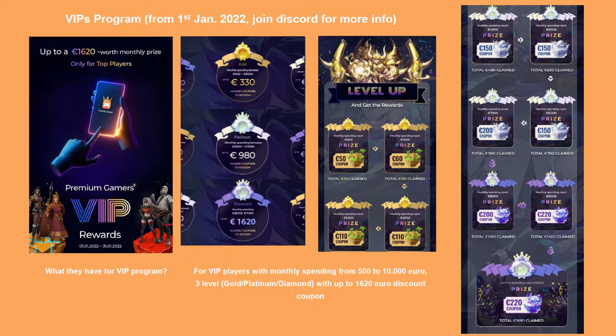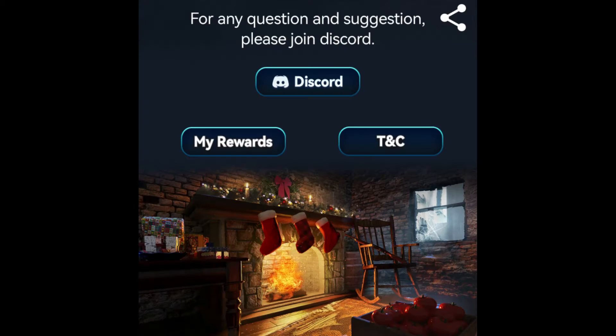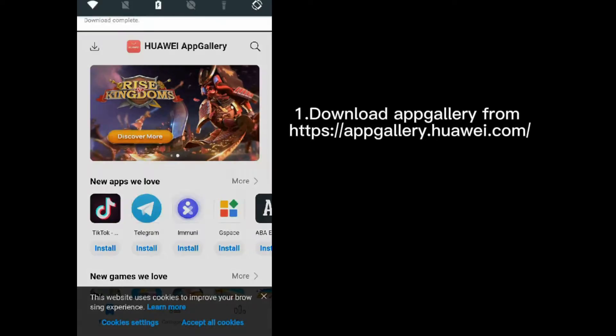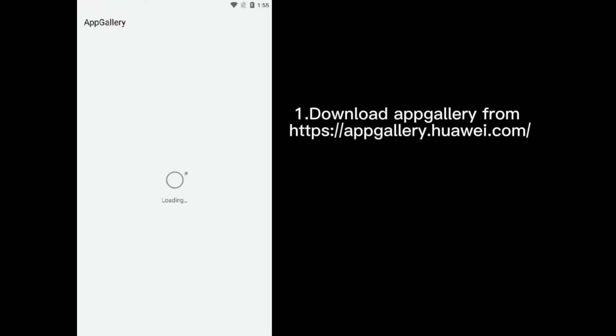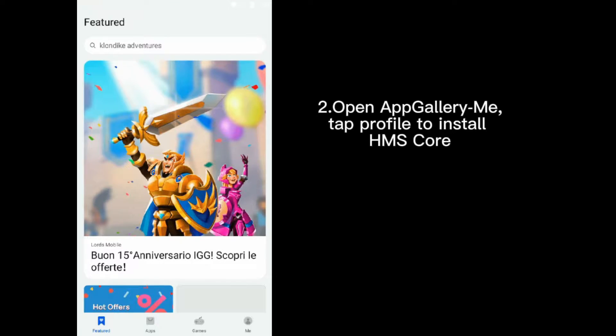For more information about the VIP program, join the official Huawei AppGallery Discord group. The link to that Discord group can be found in the pinned comment and in the description of my video. Join us to see and participate in future giveaways, bonus codes in game, surprises, and to receive many benefits. In that Discord group you can also get support and help for your purchases in Huawei AppGallery and ask for more explanation on how the AppGallery and VIP program work. There is also a short video showing how to download and install Huawei AppGallery.